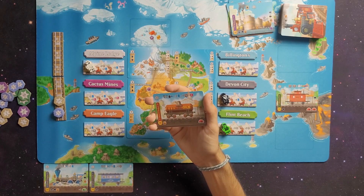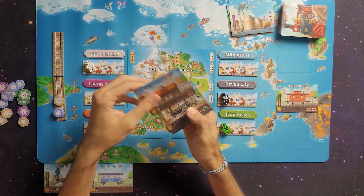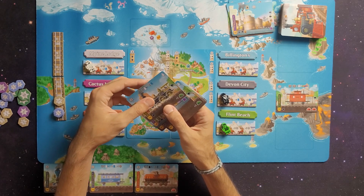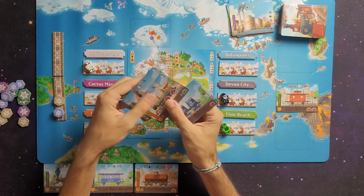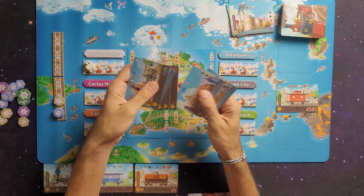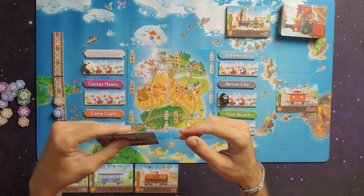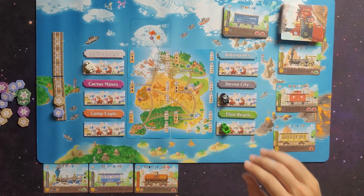That is a tough ask, but I think we'll go with it. I'll build this level three tanker for my second action - keeping the level three engine and discarding one, two, three, four, five, six, seven, eight cards. That was my second action: delivered and built. We'll refill the display and discard the top card from the deck.